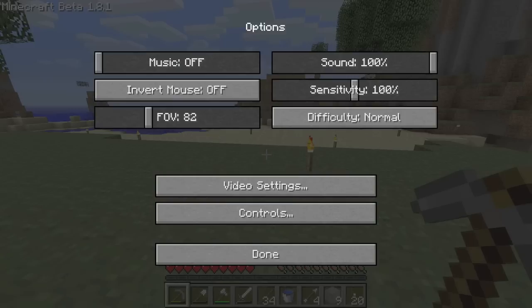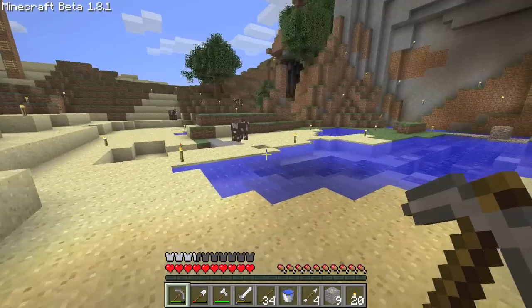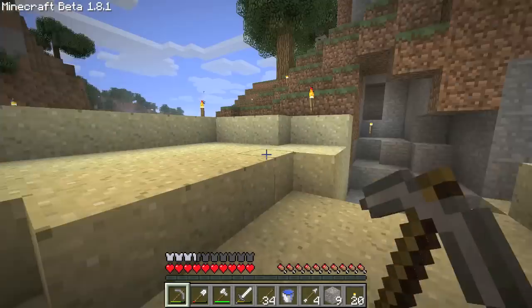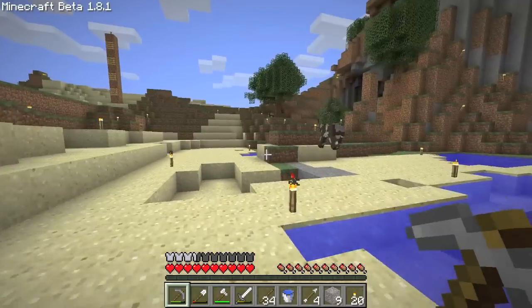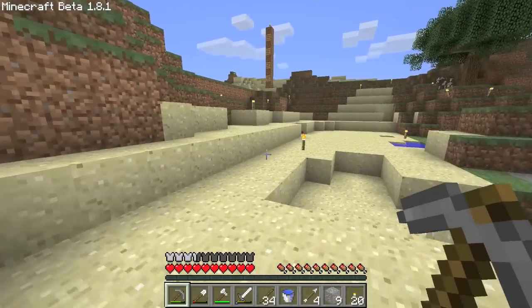I use field of view 82, everything else is pretty much normal. I want to wait till dark — I love the new lighting system, by the way. Also, not only do you swing faster, but if you move around your pickaxe kind of has a lag to the way it moves. It almost reminds me of a Valve game — like Half-Life or Portal. Which is kind of cool.